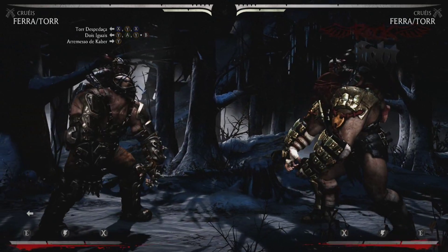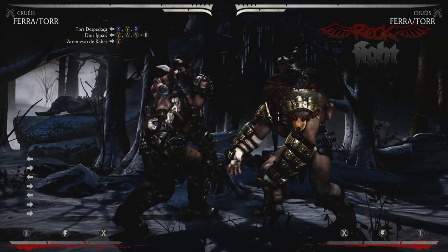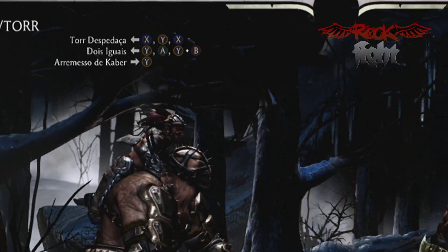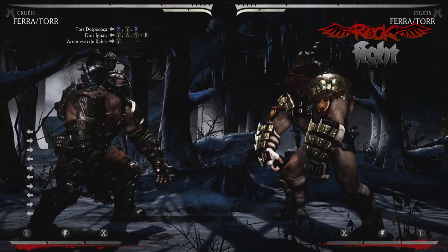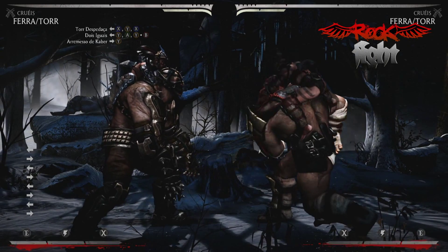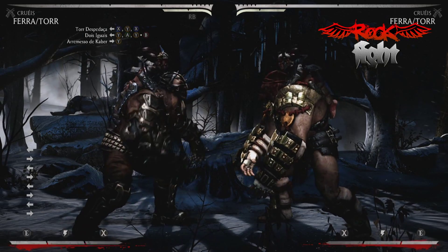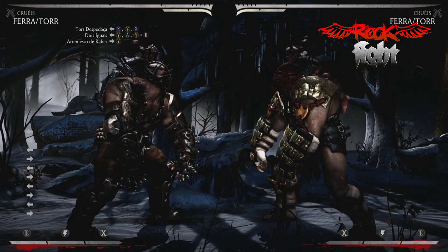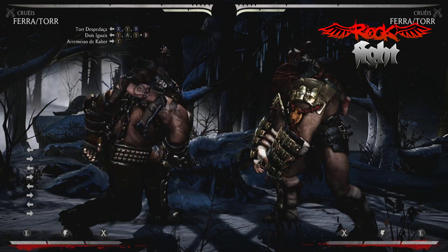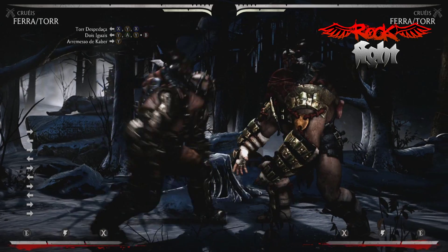Fala aí rapaziada do YouTube, beleza? Vamos pro aqui a final da galera, mais um Rock Fight trazendo o combo do FerraThor aí na variação Cruel. Dois combos e um golpe — na verdade eles são o básico do que a gente vai tentar fazer aqui. Não é uma grande variação igual do Kung Jin de combo, porém são combos eficientes com esse personagem que ao meu ponto de vista é bem pesado. Porém se o cara usar uma estratégia bem ofensiva ele sempre vai estar na vantagem.